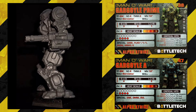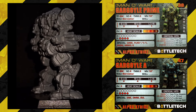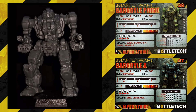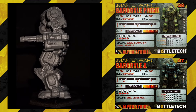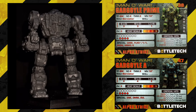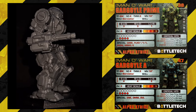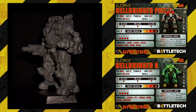On the reverse, we have the Gargoyle A — much more attractive. Size 4, TMM2, movement 10, skirmisher, short 4, medium 4, long 3, overheat 3 — that's awesome — 7 armor and 4 structure for 47 points. You get one extra medium and short, but also two extra long, plus that ridiculous overheat, from Succession Wars till Dark Age. I feel like this is something I'm going to use.